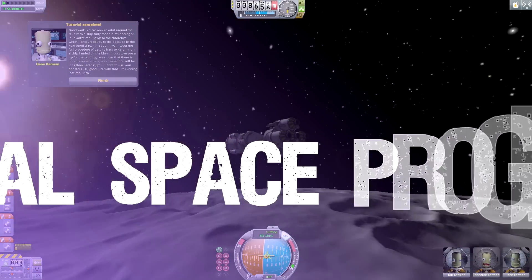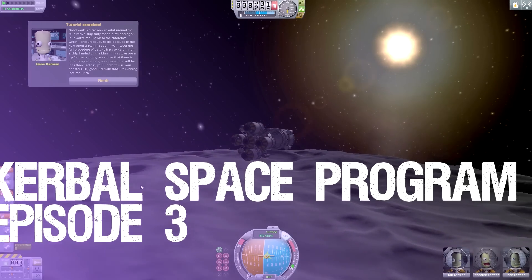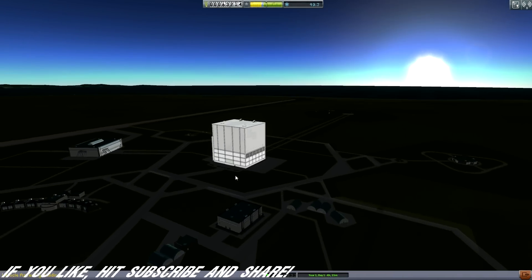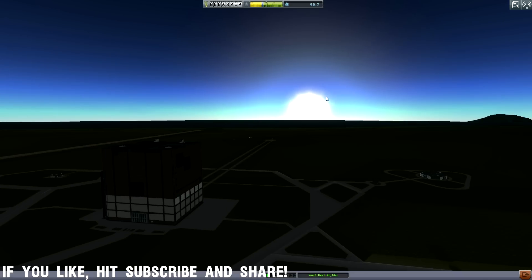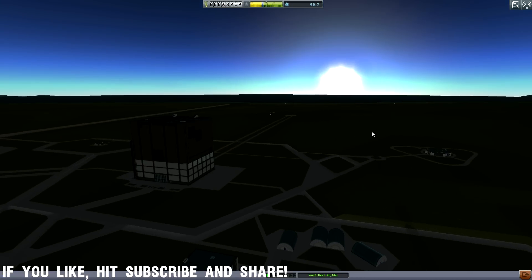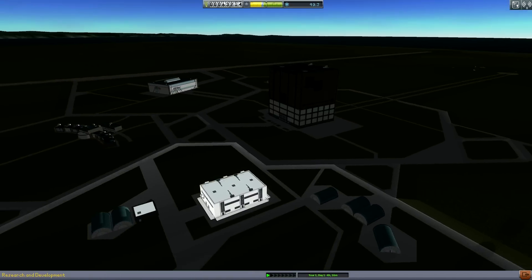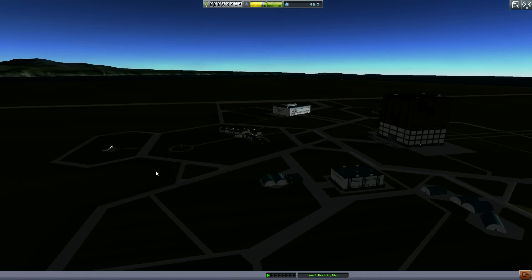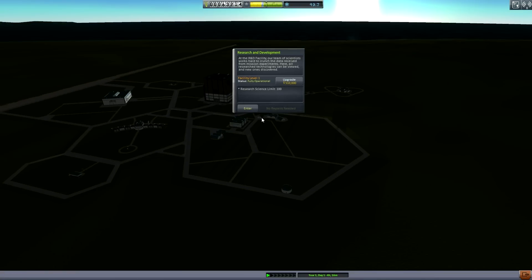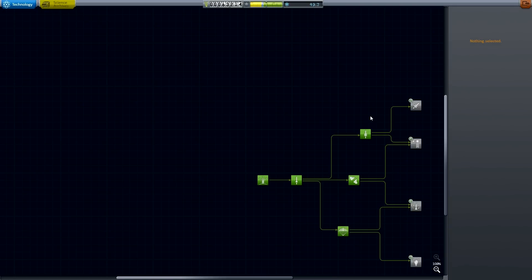Doing a little tutorial here before we try any orbiting or moon landing - this place is crazy and the sun is coming up. I've actually done a lot of the tutorial missions and learned a heck of a lot in terms of orbiting and moon stuff. Hopefully I can use some of that to build some awesome rockets and do crazy missions. Let's go ahead and spend some science points we got from last time.